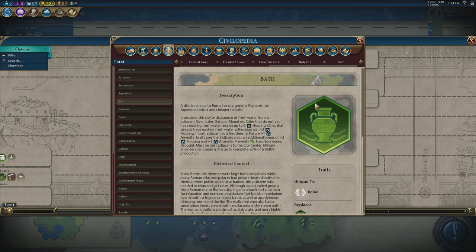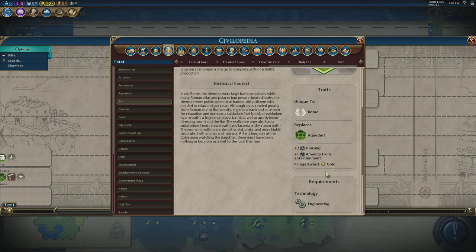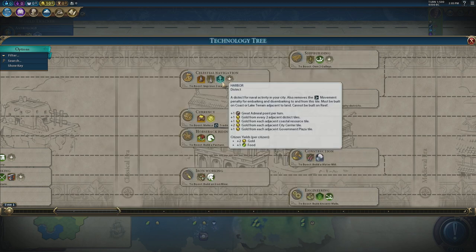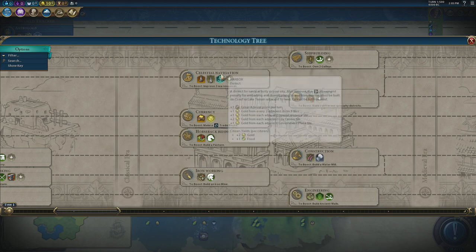Finally, aqueducts are also important and you should be building them in every city. We're playing as Rome so it's called the bath. Unlike other districts, they do not count towards the district maximum limit in your city, so you can always build an aqueduct even if you've built as many other districts as you can. A population-four city can have two districts, so if you've got an industrial zone and a theater square, you can still build a bath. It gives an adjacency bonus to industrial zones, a huge amount of extra food, and an amenity in many cities.